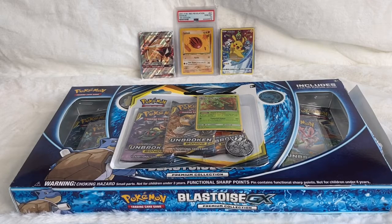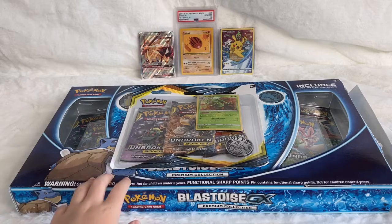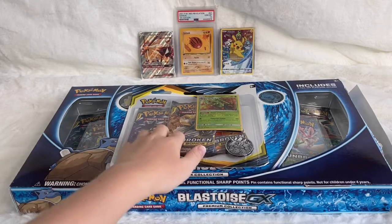Hey guys, it's Ryan from Proxima 100,000. Today we are opening up the Blastoise GX Premium Collection and the Unbroken Bonds 3-pack.